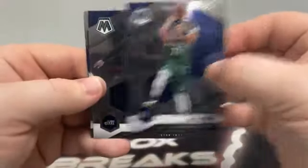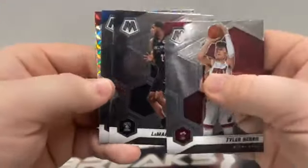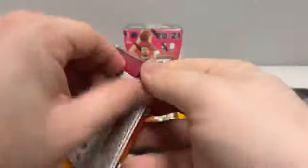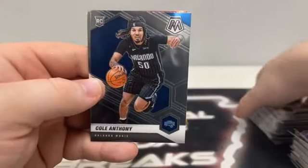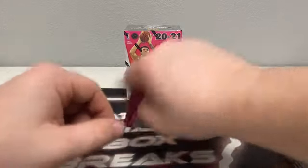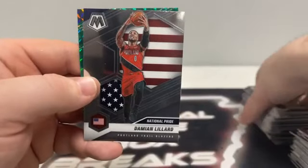Pack five: Luka Doncic for Dallas, Mike Conley covering a rookie of Isaac Okoro, and a Will to Win of Sabonis for the Indiana Pacers. Pack six: Tyler Herro for Miami, LaMarcus Aldridge, Killian Hayes on the NBA debut, and a silver mosaic second-year Tyler Herro for the Miami Heat. Last two packs: Derrick White, Daniel Theis, a base rookie of Cole Anthony for Orlando, and a Jam Masters of Clyde Drexler for the Trail Blazers. Final pack of blaster four: Nikola Jokic, Devontae Graham, Damian Lillard on the National Pride, and a green mosaic James Harden for the Brooklyn Nets.